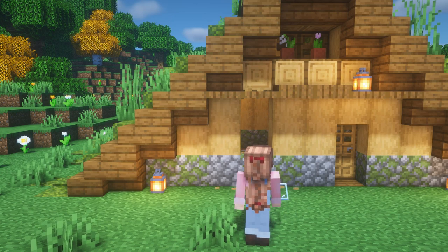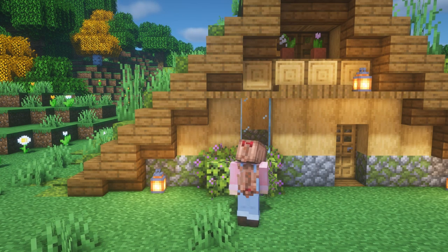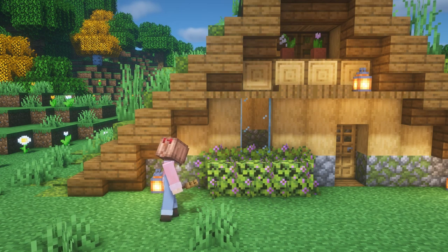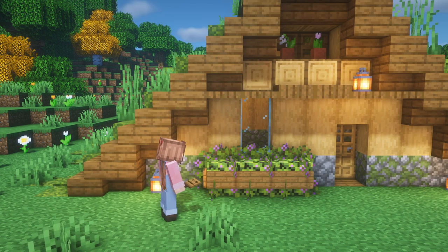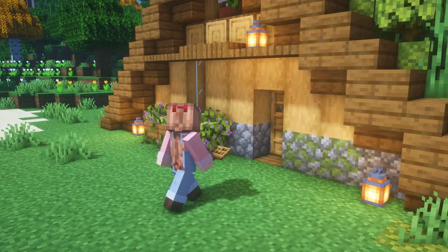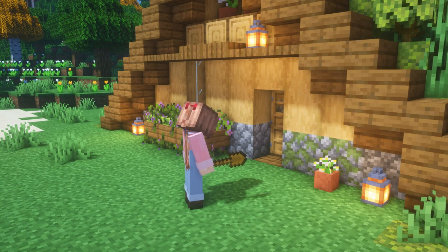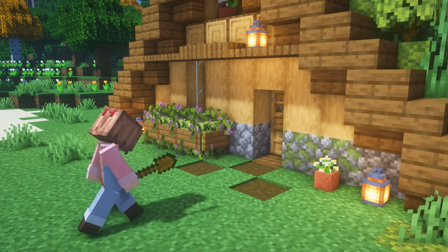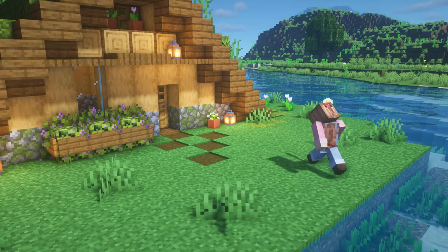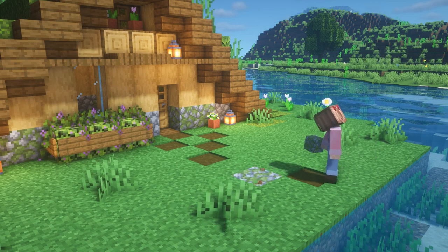After that, we'll add a little window along with some flowering azalea leaves out front, surrounded by spruce signs to give ourselves a cute little box planter growing just outside the window. And then finally, we'll finish off the front with a little pathway by adding just a small handful of path blocks here and there, and then mixing in just a few blocks of mossy cobblestone.